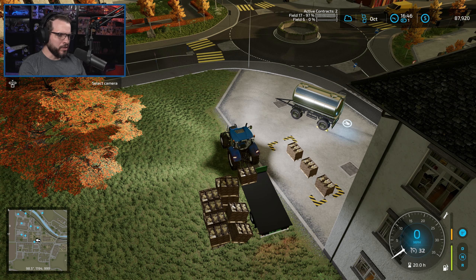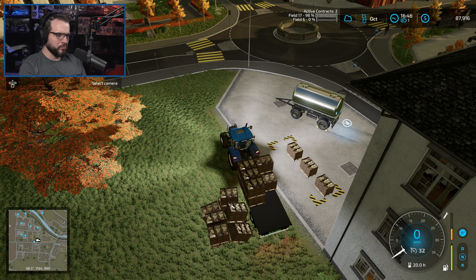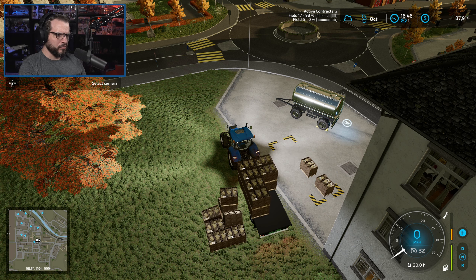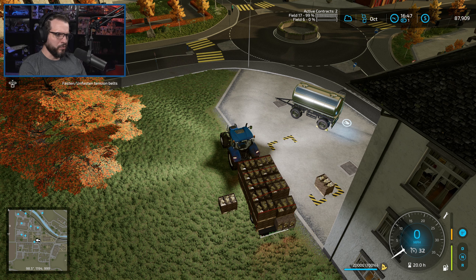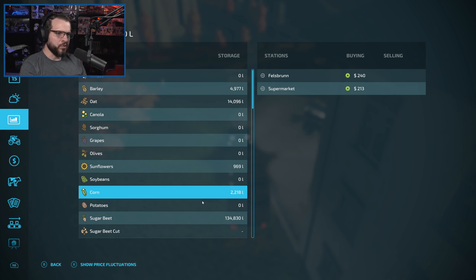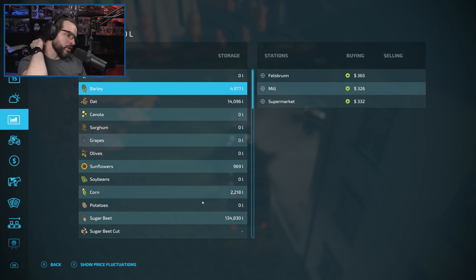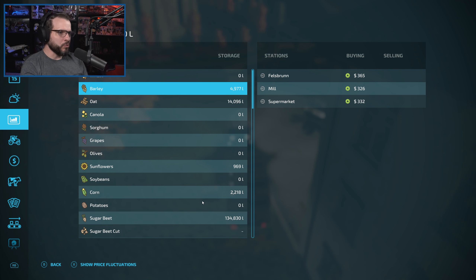Yeah, see, there we go — suddenly it messed up. But we did get a pretty full load on there. I haven't actually checked the price for cheese, have I? I have that little indicator turned on that tells me when we're close to a good price, but I haven't really checked. Obviously when I log back into the game it's not good, but it does tell me right as I first log in — I just wasn't paying attention. So it's October right now.